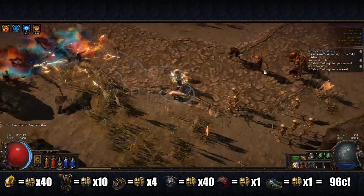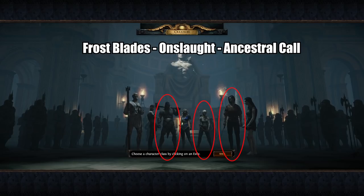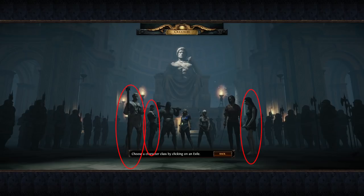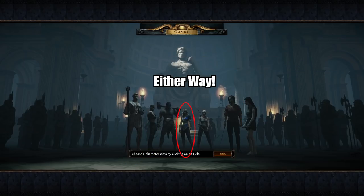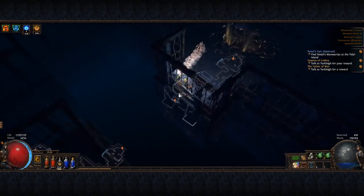Quickly, I will explain a very basic levelling process for each different class. Marauder, Duelist and Raider can easily be levelled with Frostblades linked to Onslaught and Ancestral Call, with Double Strike linked to Maim and Chance to Bleed, just picking up white weapons to dual wield along the way — this will carry you easily to level 24. Shadow, Witch and Templar can be levelled with Freezing Pulse linked to Arcane Surge and Added Lightning, with single target of Stormblast Mine linked with Trap and Mine Damage and Added Lightning Damage. Scion can honestly level either way — I prefer Frostblades. The trees in the description are for every class, but you just have to path directly to an outer jewel socket and you're good.